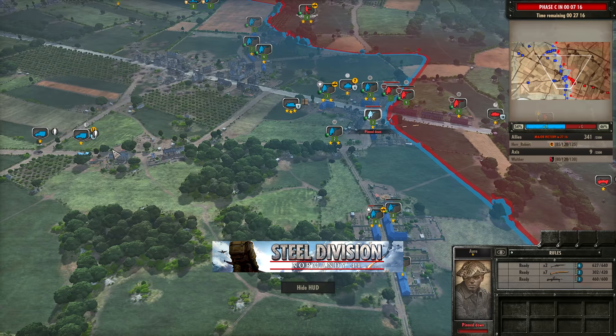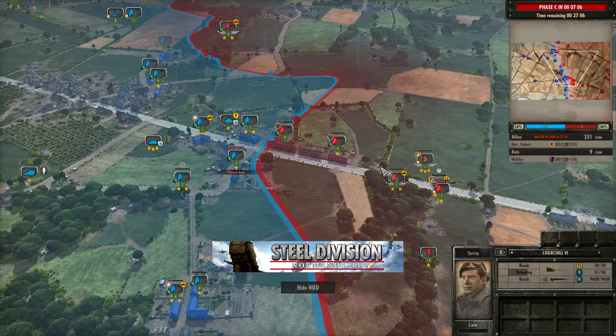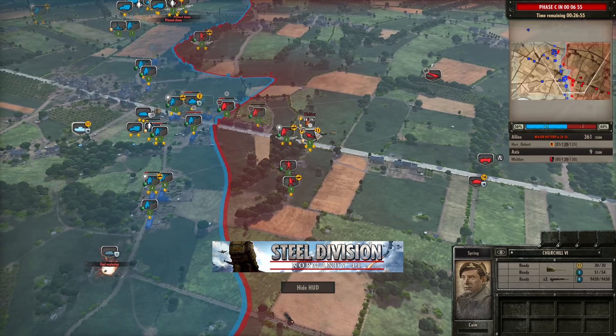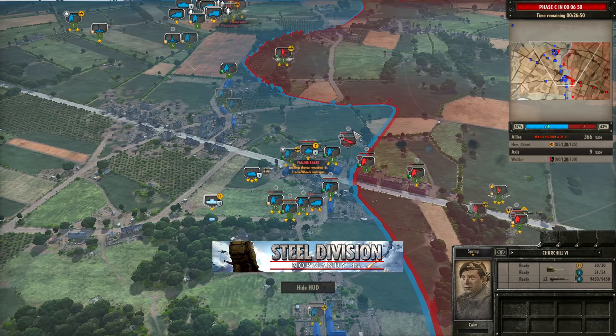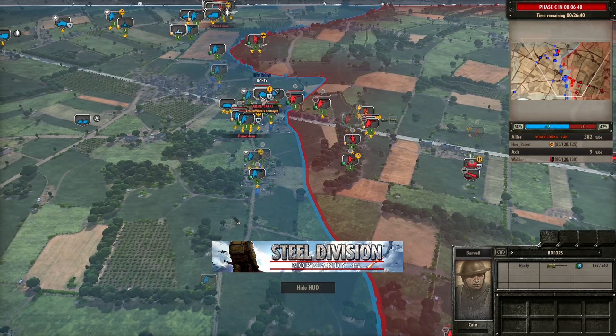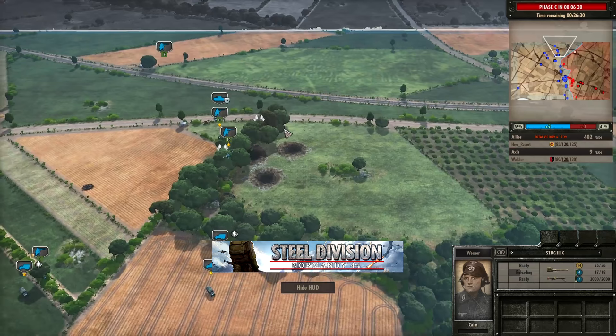Herr Robert has now purchased a Churchill 6, and this Churchill 6 again just becomes an issue for Walther to deal with, especially with the Stuer 42 going down. Looks like the Honey there popped out of range and managed to find itself a kill. The FK39 still not being used as an AT gun, which surprises me a lot. The HS129 does come in but gets forced to fall back by the Bofors. It manages to get the track wheel destroyed on the Honey and the shooter wounded — that's going to disable that Honey and stop it from moving. He can keep that pinned down and then engage it with the Stug 3, which would be a nice idea.